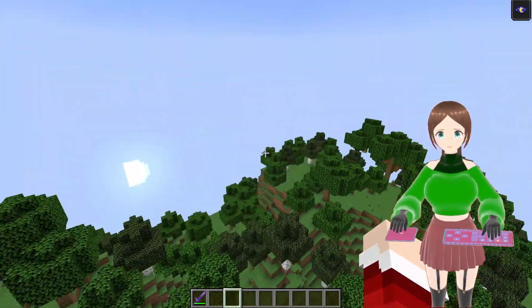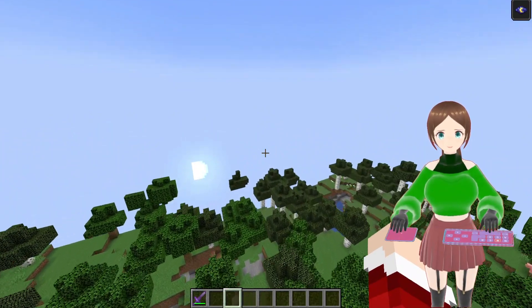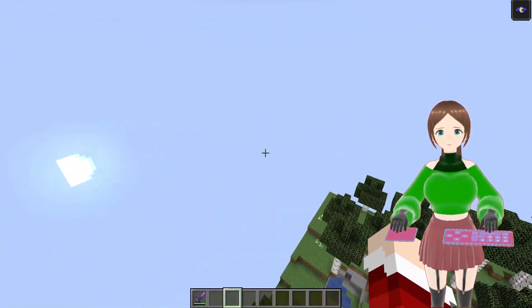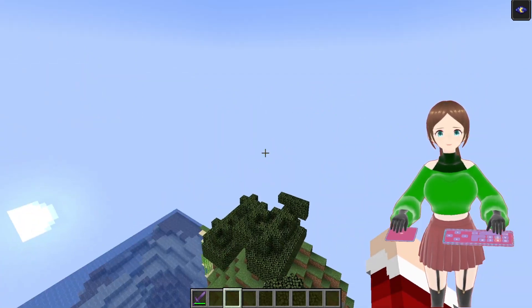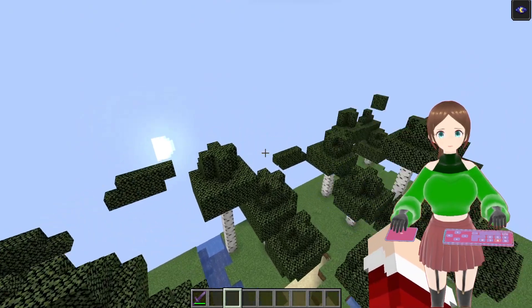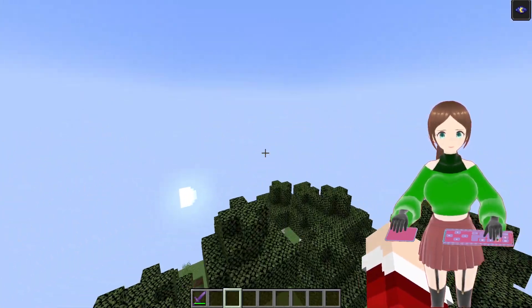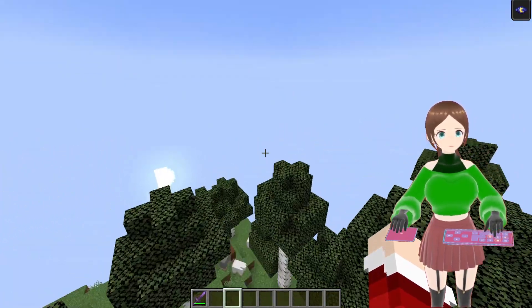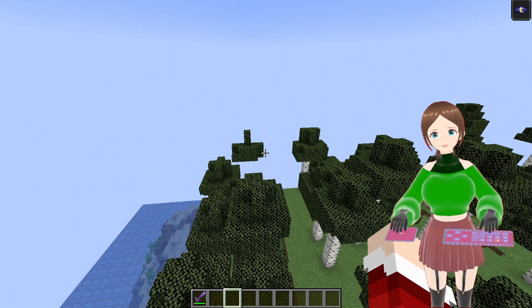I also need to wait for the chunks to load, because I want to get far away from my base and village, to be able to find a fresh savannah biome. Because whilst yes, I could just spawn in the armadillo, I don't really want to — I want to find one naturally spawned.